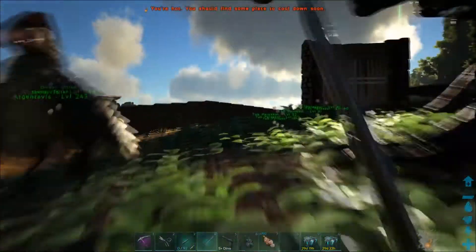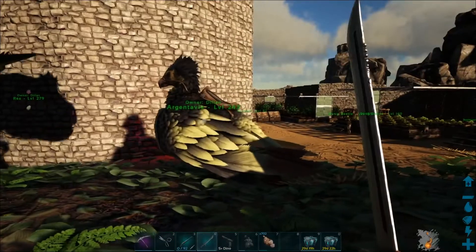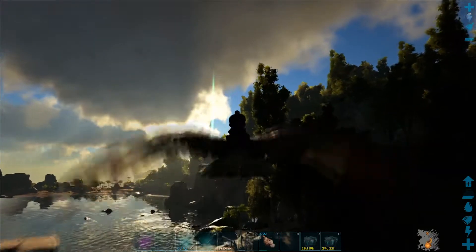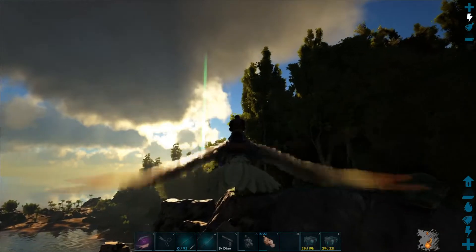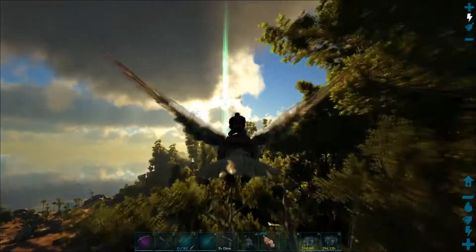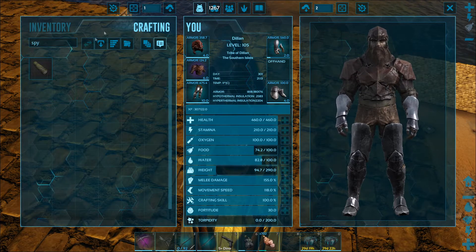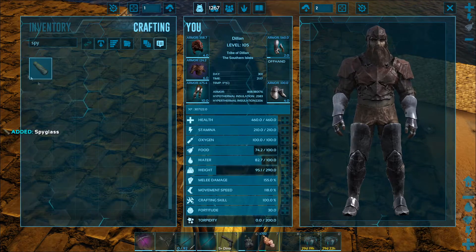We're going to try finding one in the swamp area that's a bit closer to our base so we can bring it back and put it in the pen and tame it that way. Ideally I want to find a male and a female so I can breed them. I might also go out and find another Argy because it's nice to have one with levels in weight. We actually forgot to bring a spyglass, so I just landed on top of my base to craft one, and then we'll head back out.